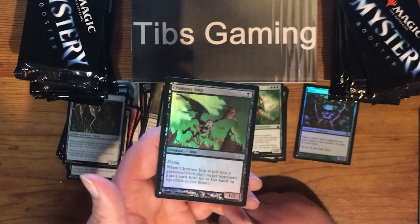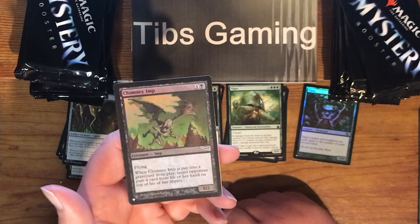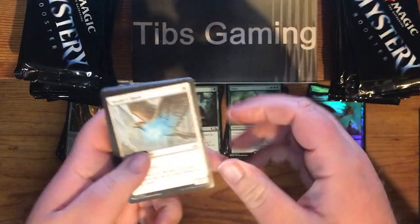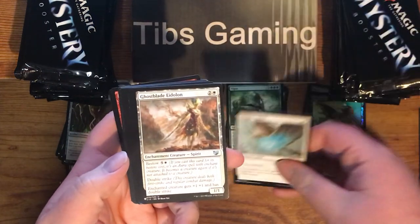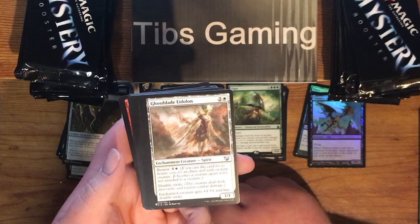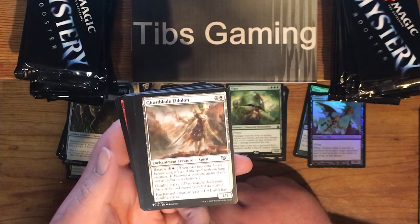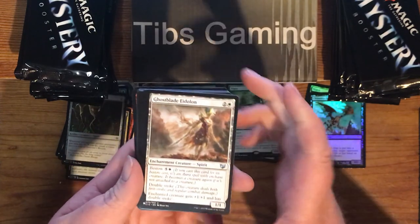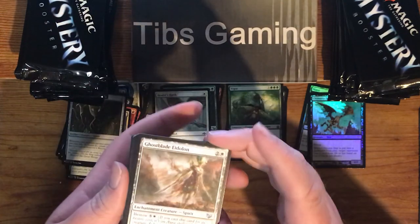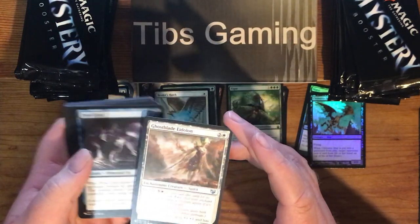And a Foil Chimney Imp out of the original Mirrodin. Healer's Hawk. Ghost Blade Eidolon — two generic and a white for a 1-1 with double strike. Bestow for five generic and a white — enchanted creature has plus one, plus one and double strike. Seems pretty high-costed for anything I'd want to use it for.